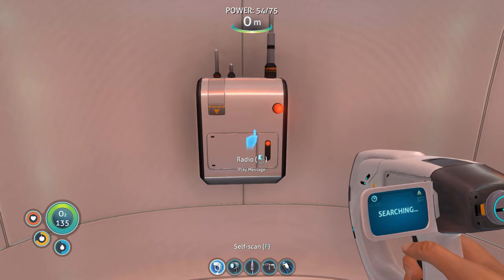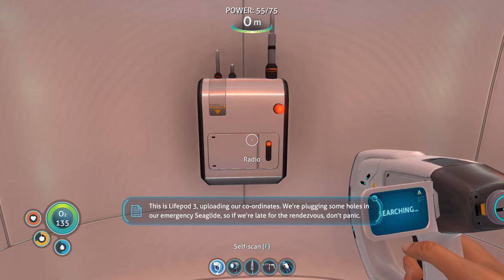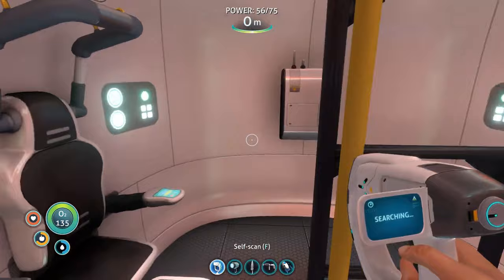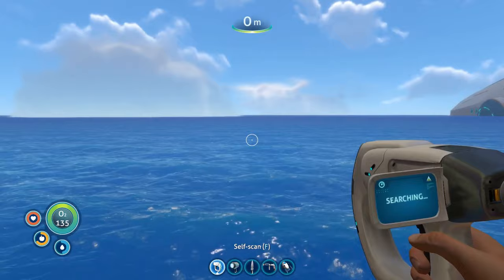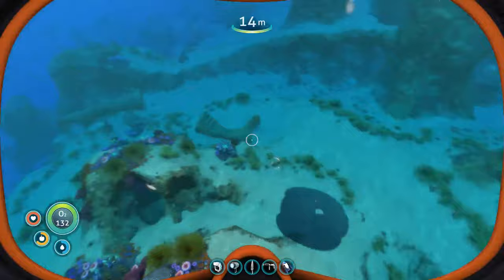Let's check the message. Receiving re-recorded distress call, playing back: 'This is life pod three, uploading our coordinates. We're plugging some holes in our emergency sea glide, so if we're late for the rendezvous don't panic. Also, don't go home without us. Seriously. Three out.' Signal location uploaded to PDA. We'll catch some food first, make sure we're full, and then we'll head over. Should be more than enough for this trip.